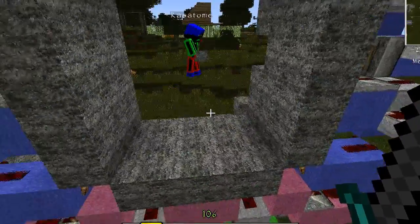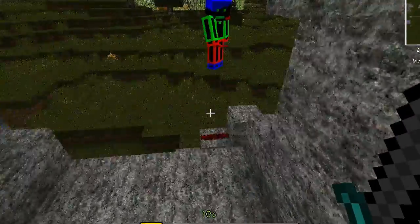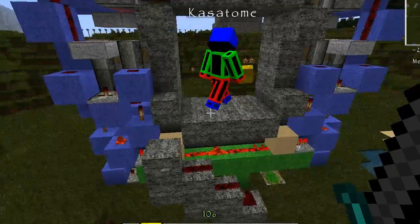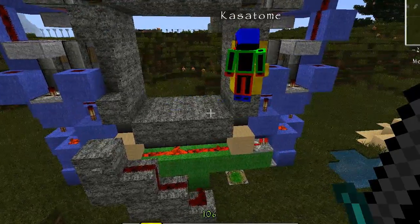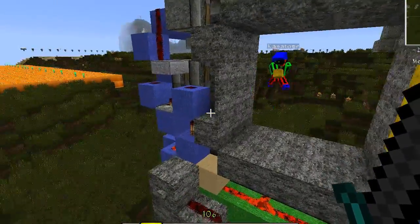The front four blocks in front of these need to be replaced with something that does not conduct redstone. It is Tekkit. You can use these panels, or if you want to add light, glowstone — as long as redstone power does not pass through them.